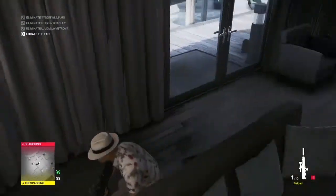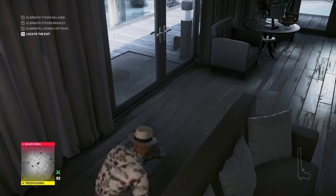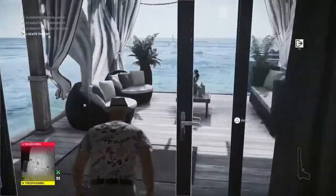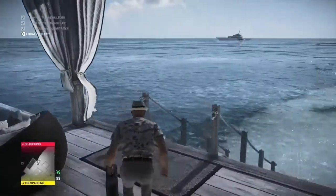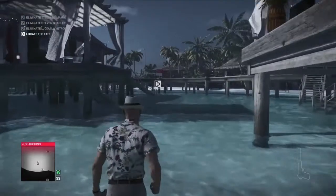That takes us up to about eight of our eighteen. There are two more inflatable crocodiles at the ski instructor's hut but we'll come back for them. In the meantime, we're going to make our way back down out of the empty villa and head back towards reception.